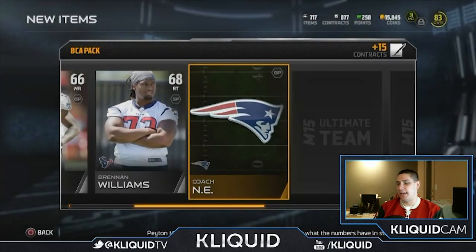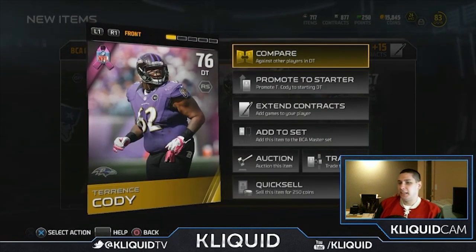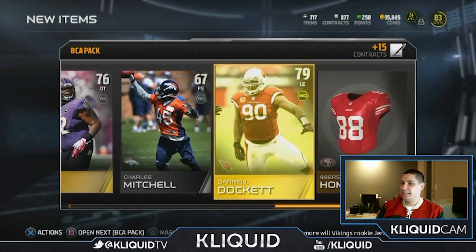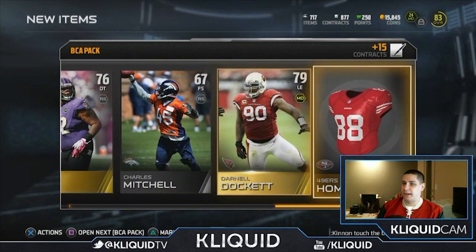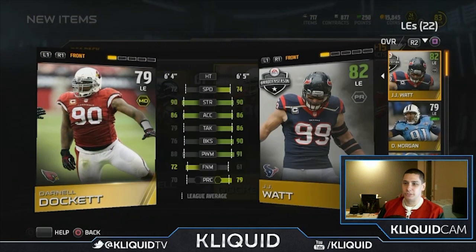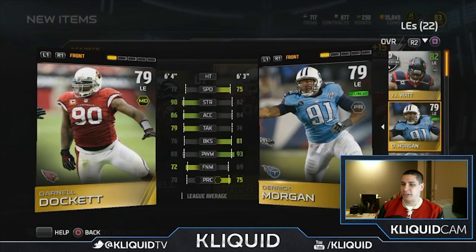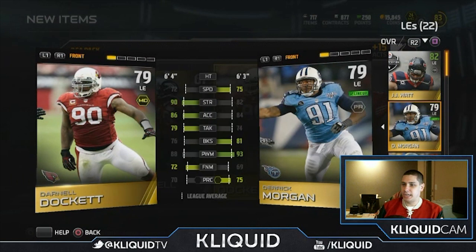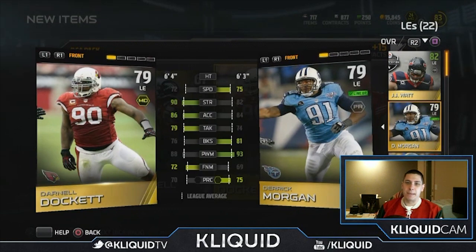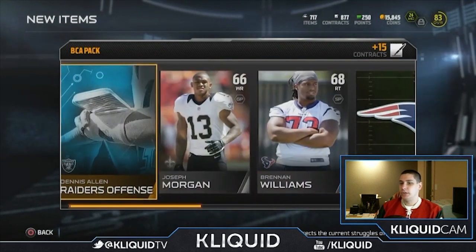Hopefully we can get something else out of this pack. Terrence Cody — one of London's favorite players. I wish they had a picture of just his gut jiggling, that would be awesome. We didn't really get much out of this. Darnold Dockett — okay, 79. Not spectacular. Let's compare him. I have that temporary JJ Watt for a little while, but Dockett has quite a bit better strength though his power moves are a little bit lower than Derrick Morgan's. We'll probably stick with Derrick Morgan for now, but it's good to have depth on the defensive line.